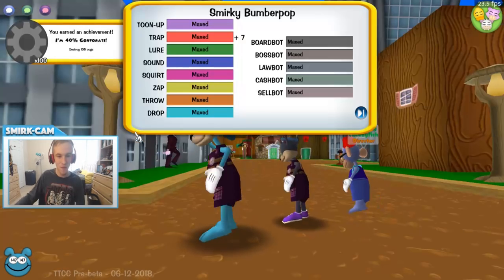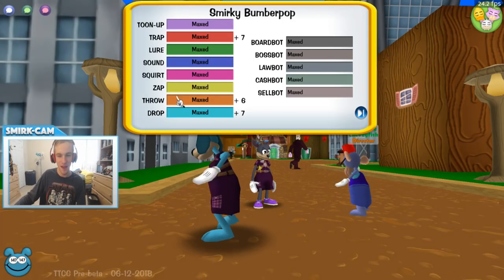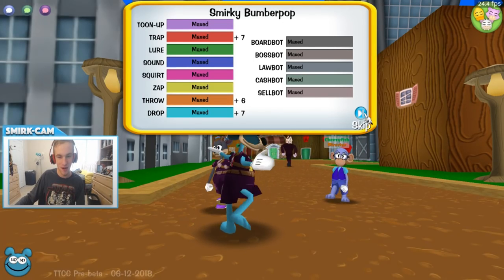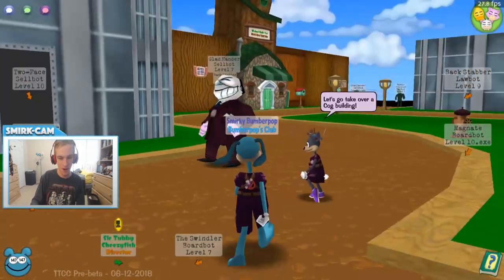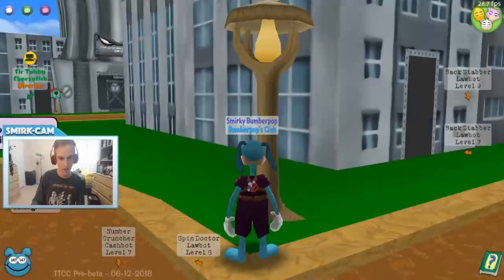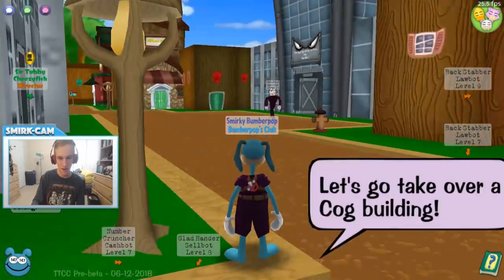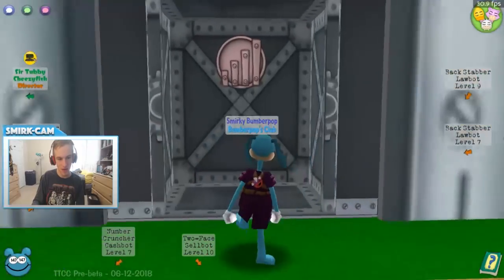We got an achievement — Destroy 100 Cogs! And we got the skip button right here in case we want to skip everyone. I think we should take over a cog building too. Maybe we should find a six-story. For those of you who don't know, six-story buildings are a thing. There's a Cellbot six-story right here that we should probably try out.